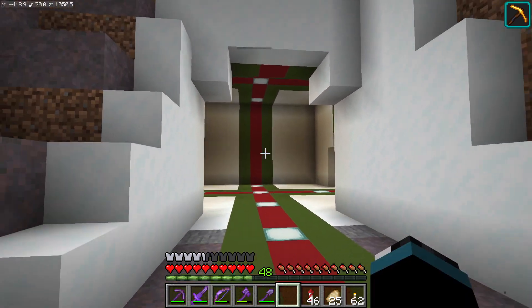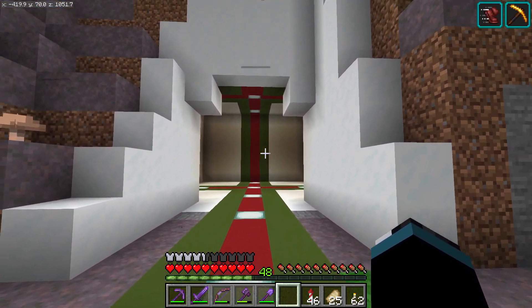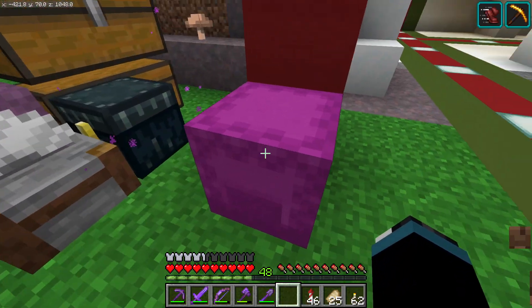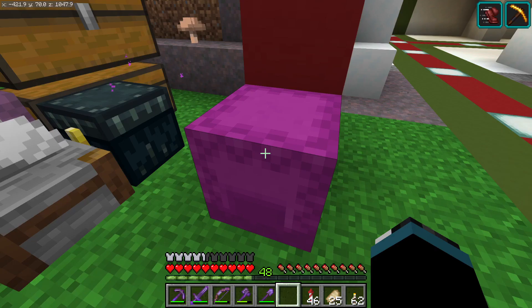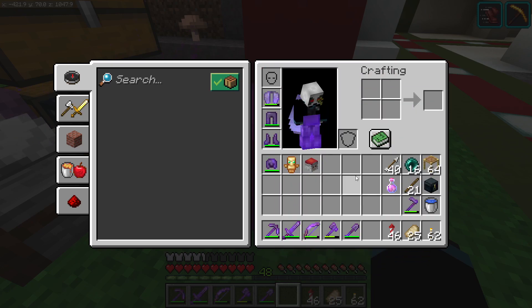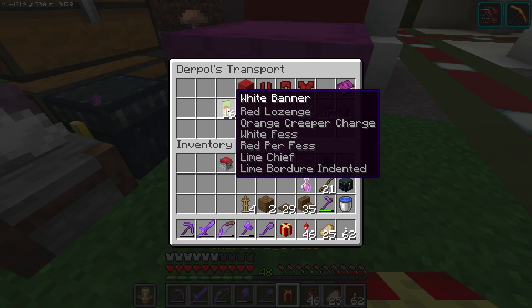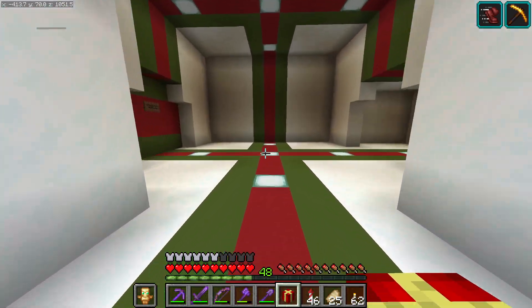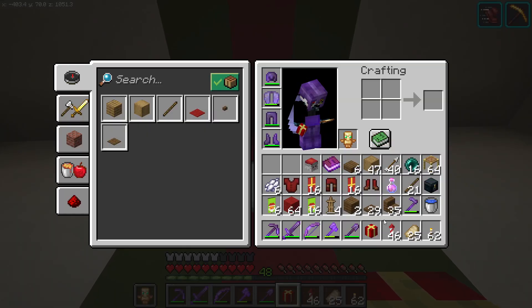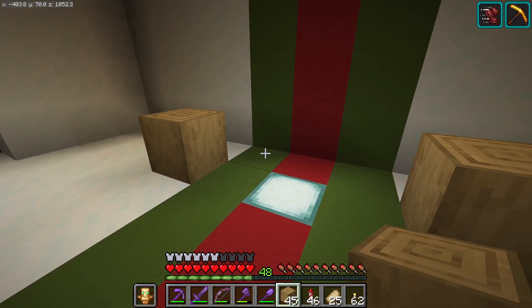We're quickly going to do a little centerpiece over there. I've got all the stuff that we need over here, including the Santa head. So let's grab all of this and get into making a little Christmas decoration. First things first, let's try and build a little Santa's chair.